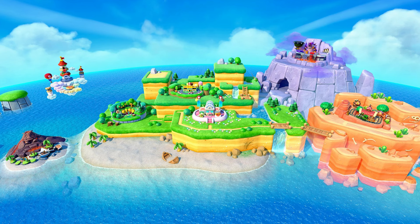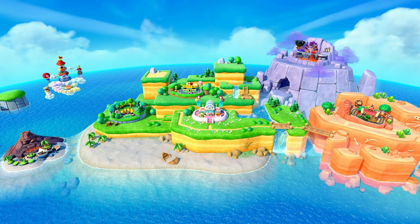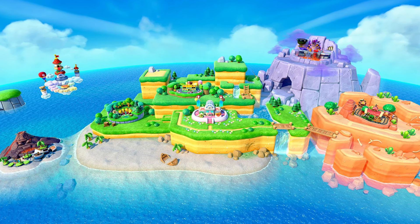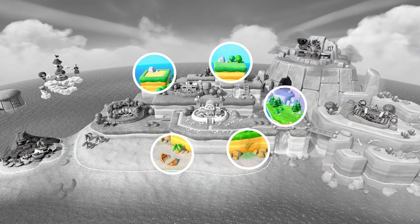Now these seven boards do help fill up the island, but it's still looking a bit awkwardly bare and suspicious — specifically these five spots in particular. I have two theories as to why that is. The first may sound crazy, but it's because there are five more boards featured in the game, most likely through DLC, and these five spots are where those boards are going to be located.